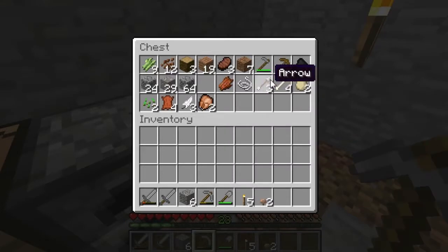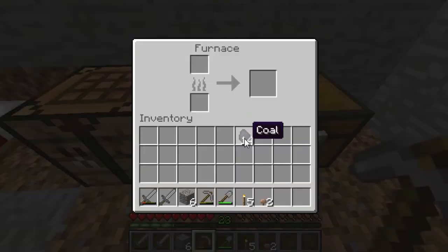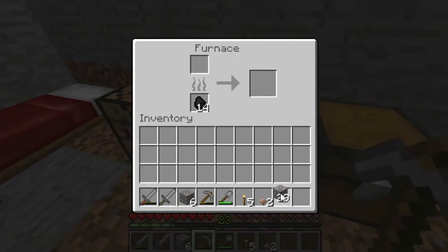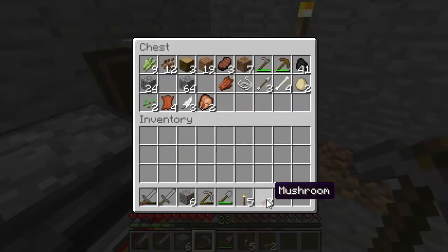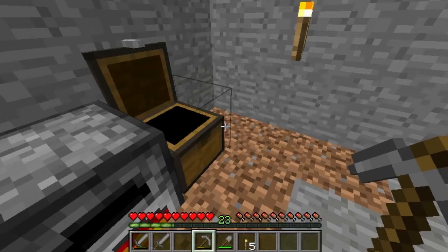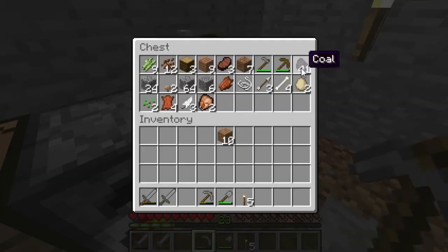I'll put that in there. We'll divide that into three. Take 14 to put in there and we'll take the iron ore to be smelting while we are away. Do we want any more torches here? We'll just try and make some more - 1, 2, that would be 4, wouldn't it?